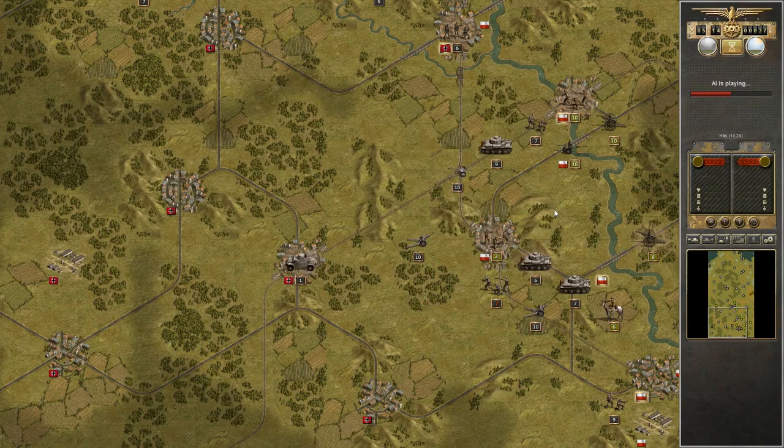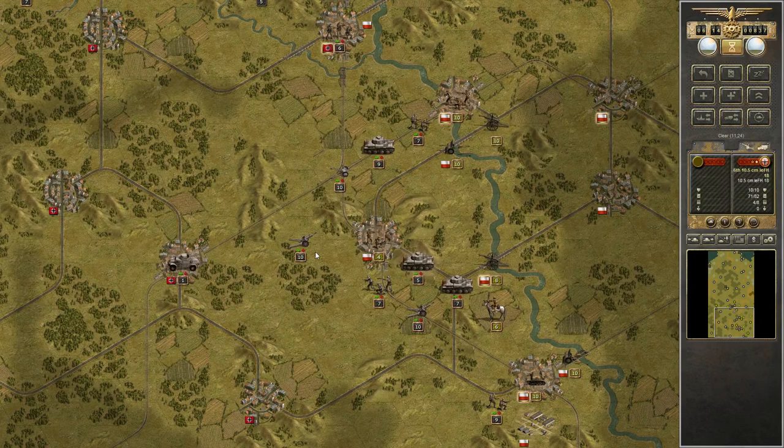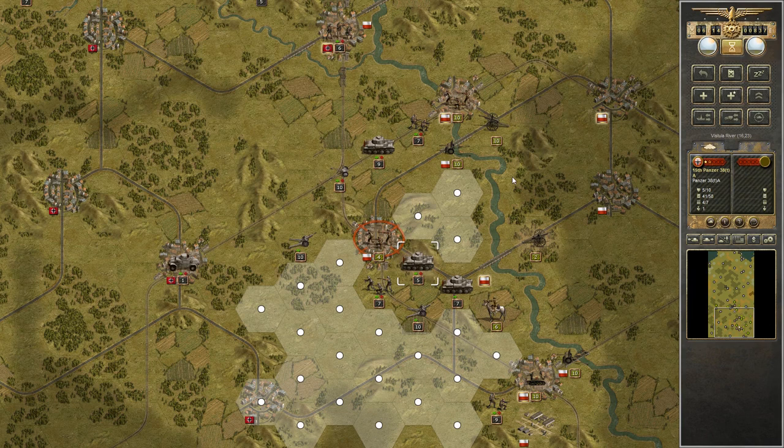The AI suppresses me but no follow-ups. They actually move their artillery up into a river hex - I don't know what that's about, but I will take it. I'm happy with that result. Let's suppress them and hit them with everything I can. The 30 AT - not quite strong enough. Zone of control - they're not going to let me get there. They retake that town; I'm not going to be able to follow up. This is a frustrating game - it's fun, but it's frustrating. It's really making me think.